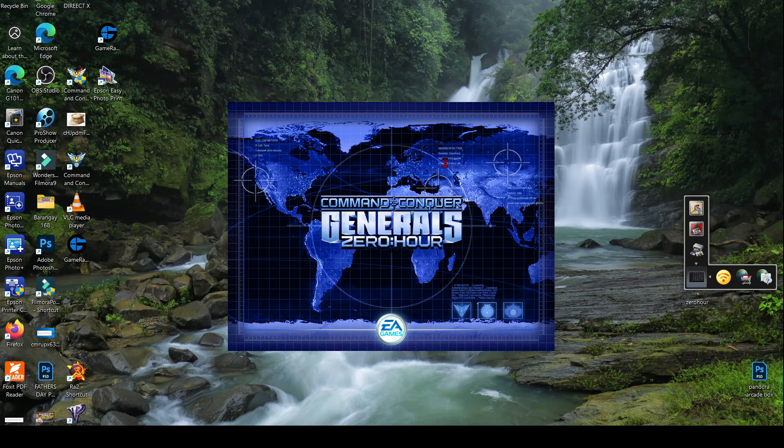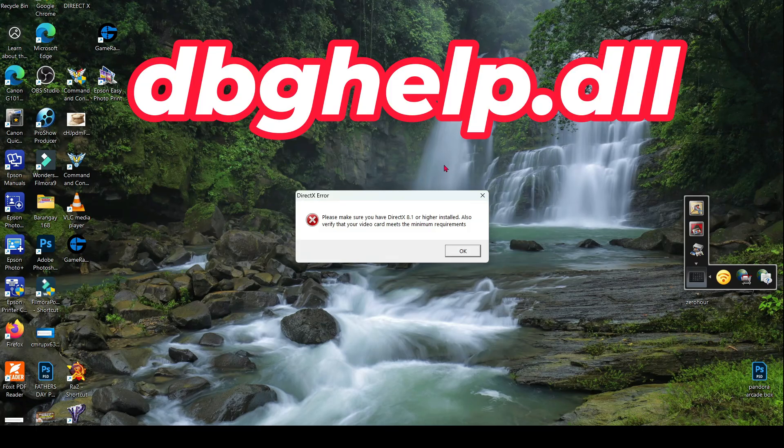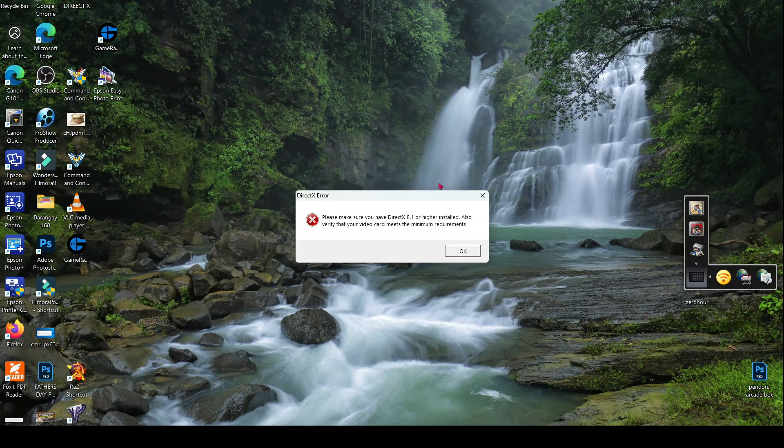To run on Windows 11, Command and Conquer Generals and Command and Conquer Generals Zero Hour, you just have to delete the file named dbghelp.dll, or just rename it so that when you need it you can re-access it again.